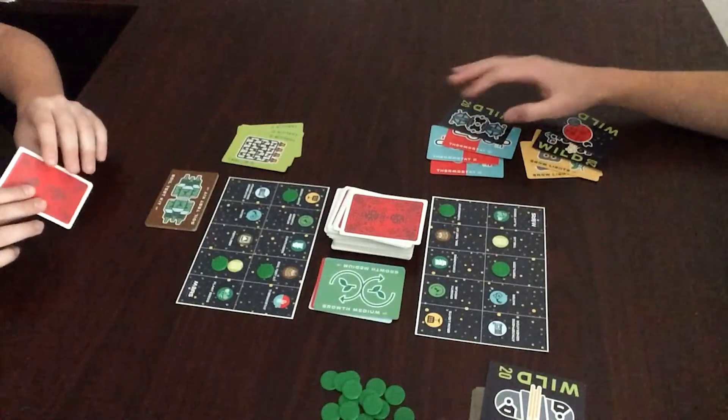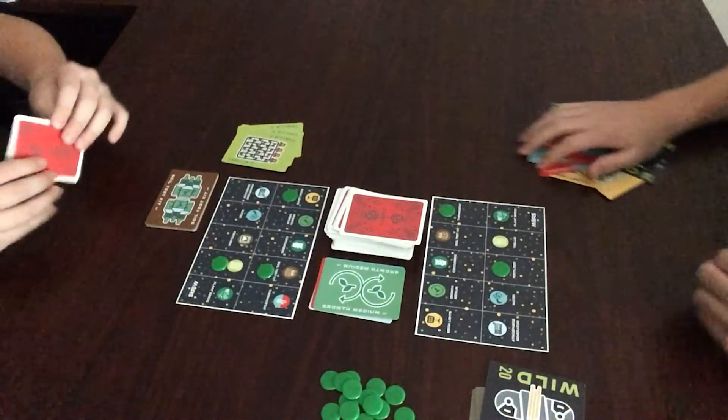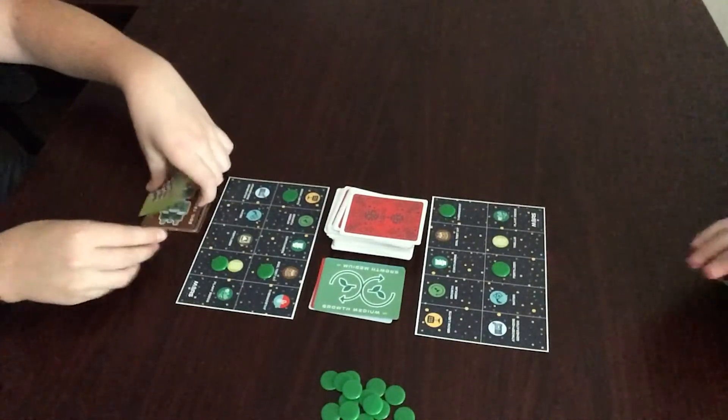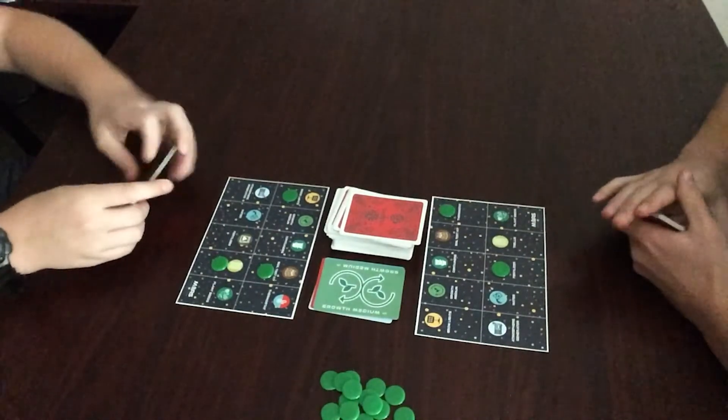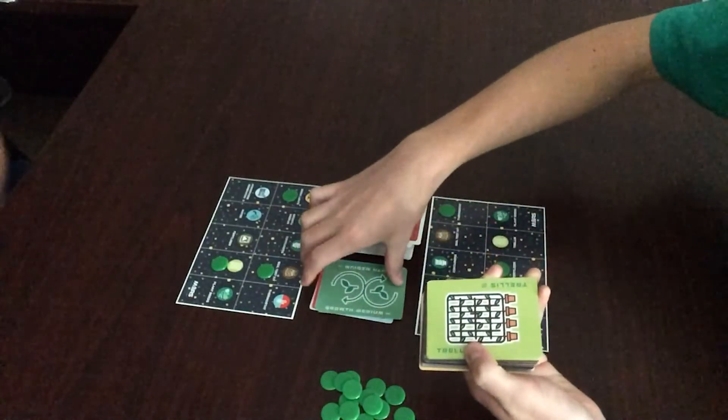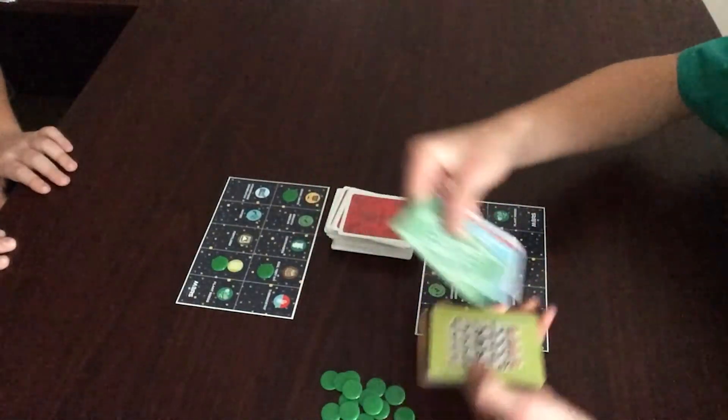Well, simple. We will take our cards — all the ones on the table — and scoop them up into one stack. Since the other opponent had some in his hand, he will scoop those up with the rest. Then I will take the discard pile, mix them in, and shuffle them.